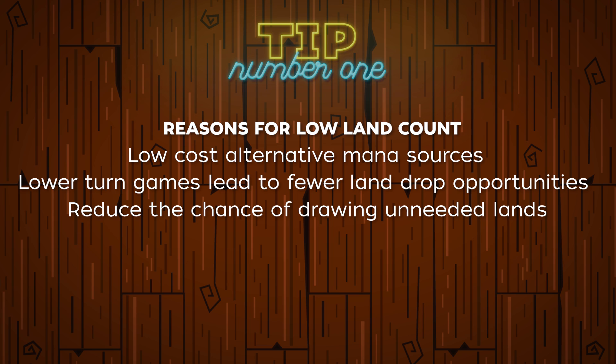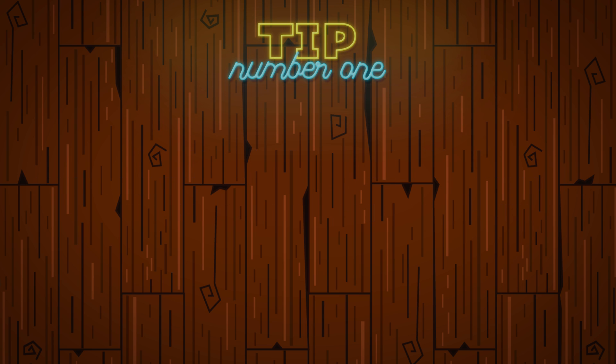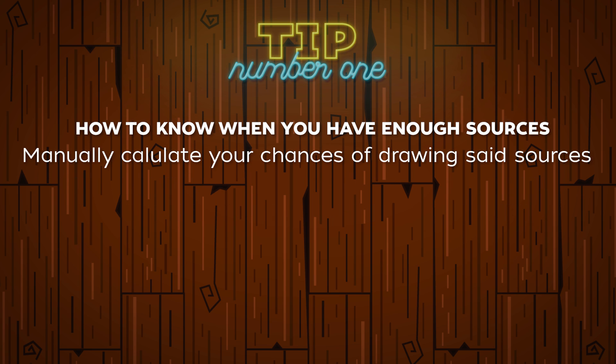The goal of these higher powered decks is to keep your hand as full of gas as possible, so having excess lands in your hand is not super helpful when the game may not last long enough for you to play all of those lands. Those are some of the reasons why we want to keep a slim and efficient mana base. One way to figure out when you have enough mana-producing sources is to do the math manually and see how often you'll draw certain mana sources over the course of a game. It does take some experience to know how fast your deck is based on its overall CMC, win conditions, and how long these games normally last.